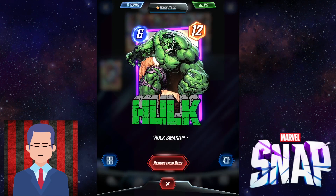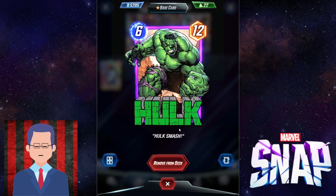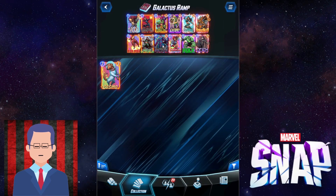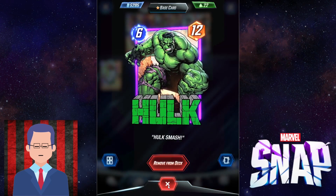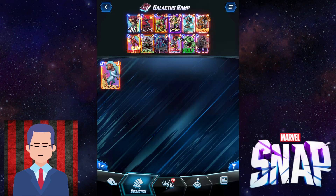Then there's Hulk — just great power. If you want to, you could replace this with Magneto, but it doesn't really matter. If you don't draw your Galactus, then Magneto is obviously better because it has utility. But if you already got Galactus down, then Hulk is going to be good enough.